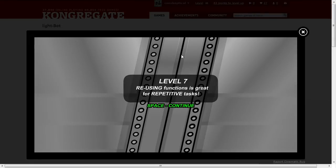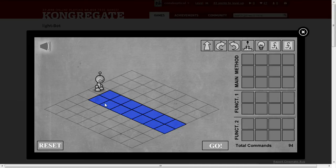Reusing functions is great for repetitive tasks. So I think the point here is we've got 14 pads to light up on the ground with this robot, and each one requires a move forward and start the light. Which means you need 28 commands and we've got 12 add 16, which is 30. So I can probably do it actually.